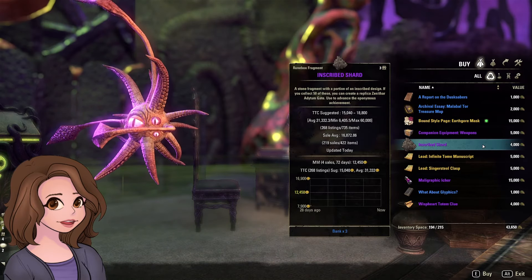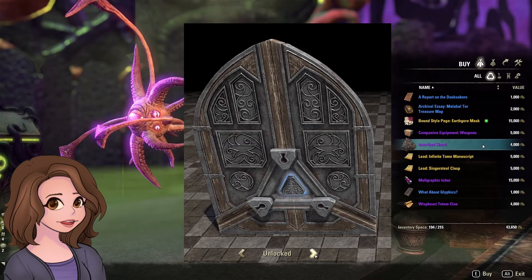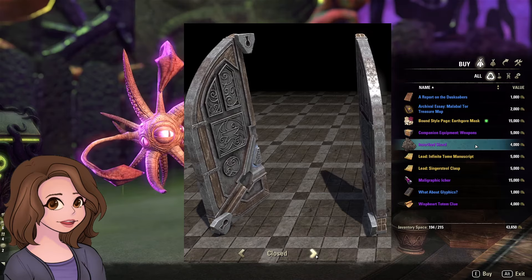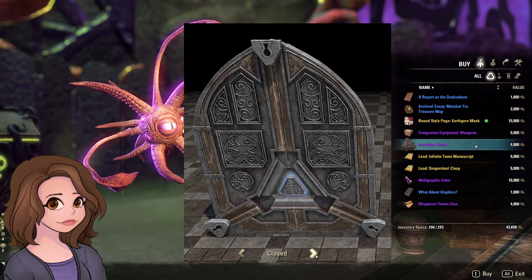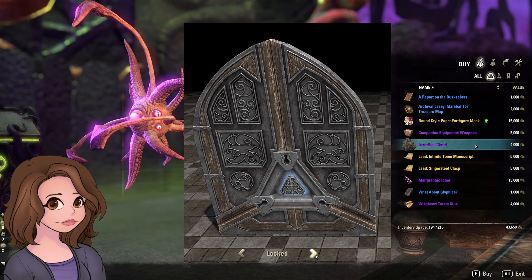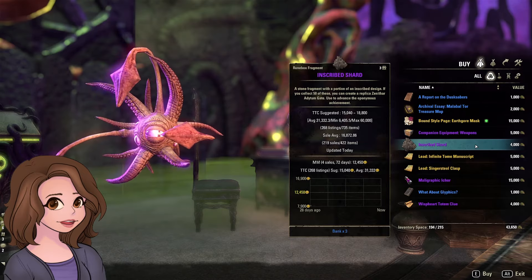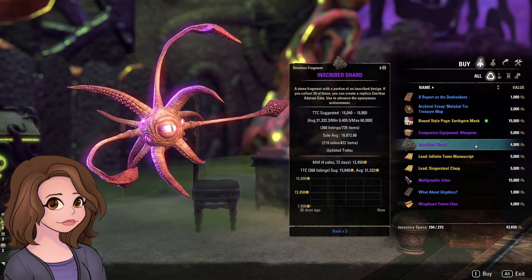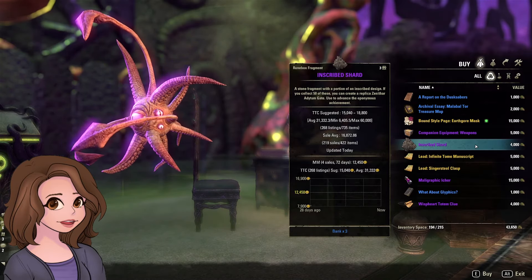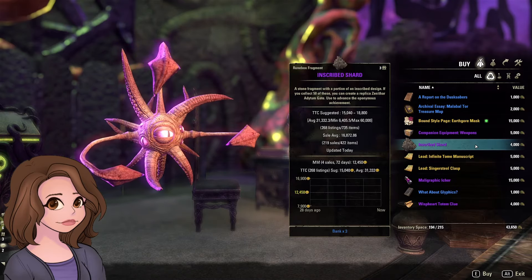Inscribed Shards — these make the replica Xenathar Adidam Gate. These drop out of Xenathar's Abbey Public Dungeon. I don't think these are too terribly difficult to get. If you target the twin bosses — the ogres or whatever they are — I think they're still kind of guaranteed to drop one. Usually these pieces are an RNG nightmare, but in this case I believe they're still dropping every time specifically from those bosses. So even though it requires 50 of them, I still think they're pretty easy to get.